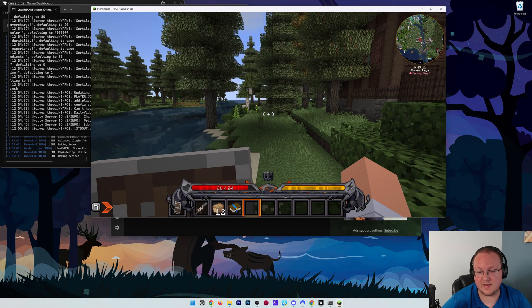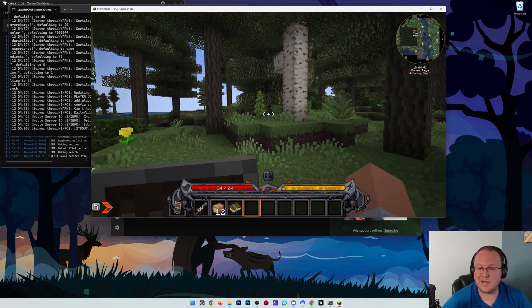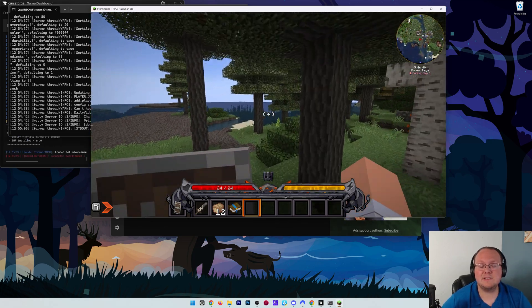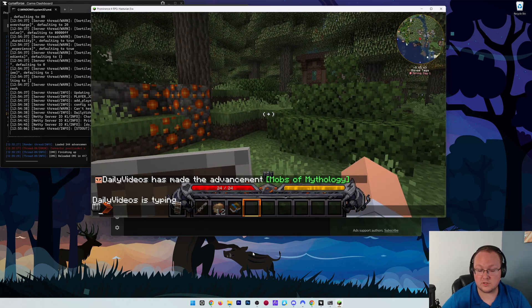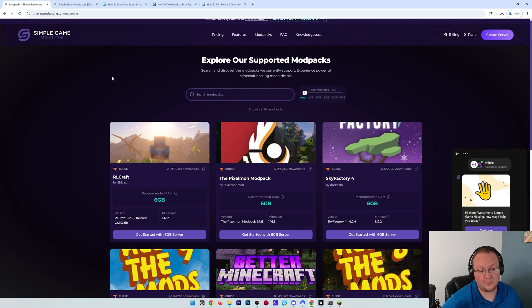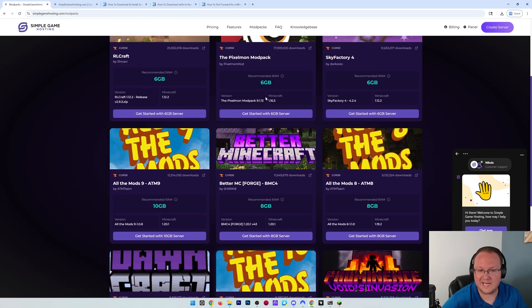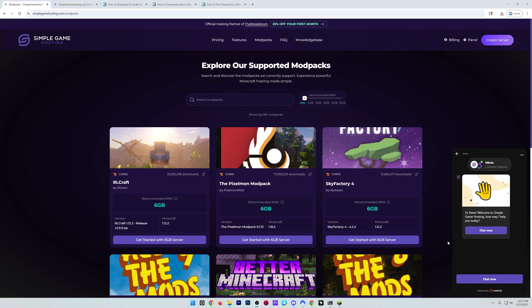If you've got any questions, let us know in the comments. We went through all the different scenarios - Forge Modern, Forge Classic, and Fabric - to make sure you can get your server up and running no matter what. But the easiest way to start a Minecraft server is always going to be Simple Game Hosting - first link below, breakdown.xyz/simple - with hundreds of modpacks with one-click installation, no downloads or port forwarding required, and expert live chat support available.